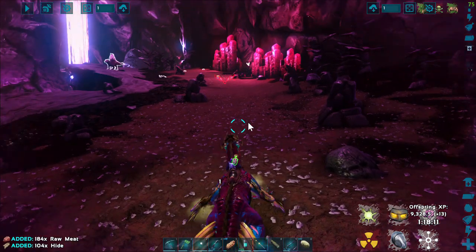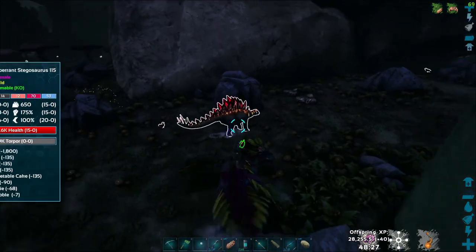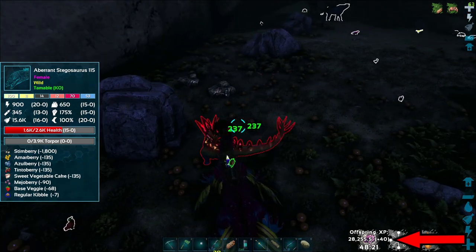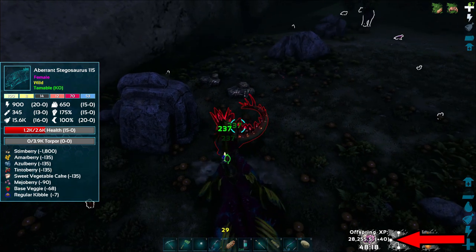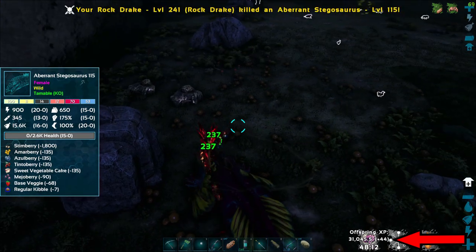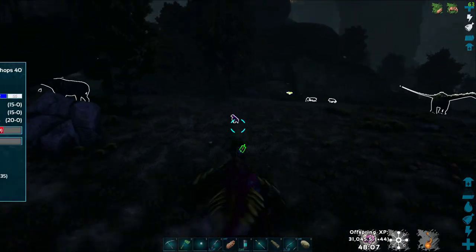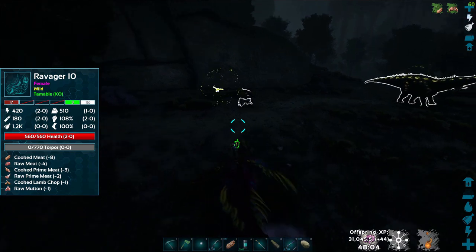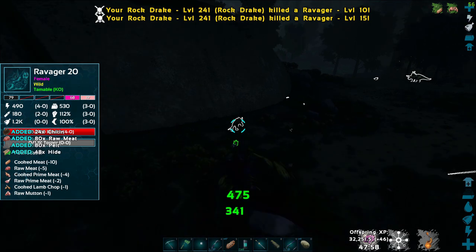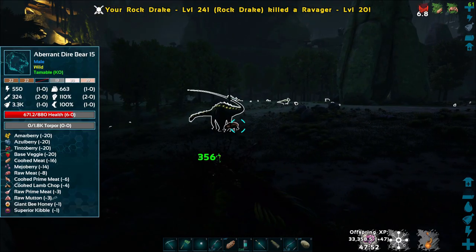Just kill a couple bigger things. You do that by killing stuff while you're impregnated. Every time you kill something, it jumps up — just whack stuff with the sword or kill things with the Rock Drake. You don't have to kill them personally; your mount can kill them. It doesn't matter — you're still going to get the levels. We just need to kill enough stuff to get it up to 75.